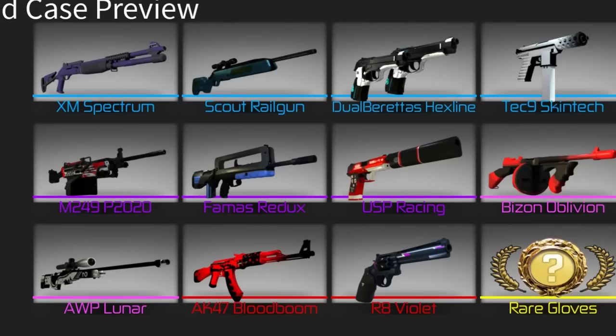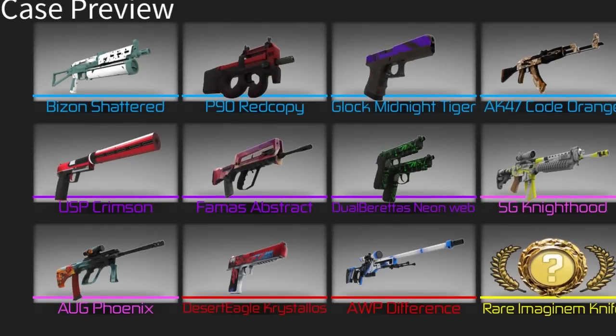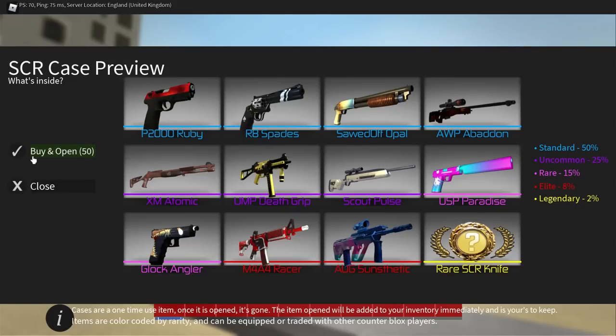I actually gotta say, a lot of these skins look really, really nice. It's a damn shame you probably can't recreate them in Phantom Forces. Also, it looks like you only have to buy the case to open it instead of buying additional keys — that's honestly a pretty great system. Stylus, take notes. This is how you make a good skin case system. Minus the overpriced credits.